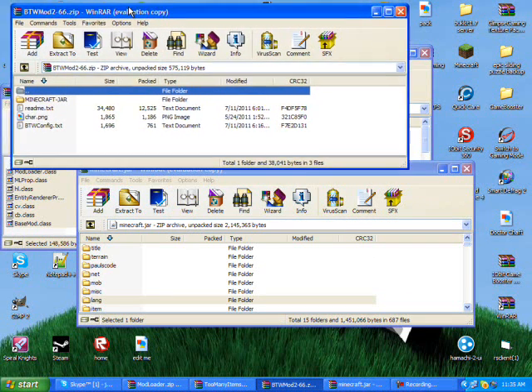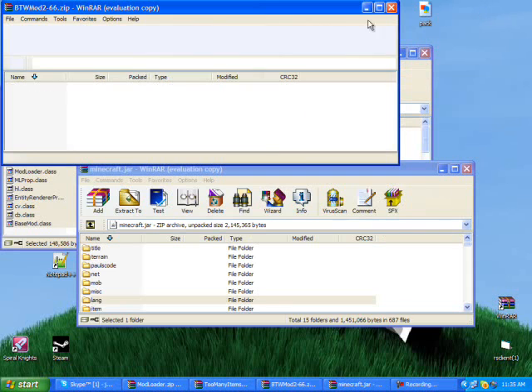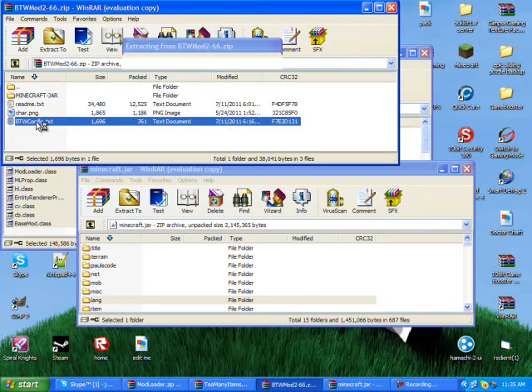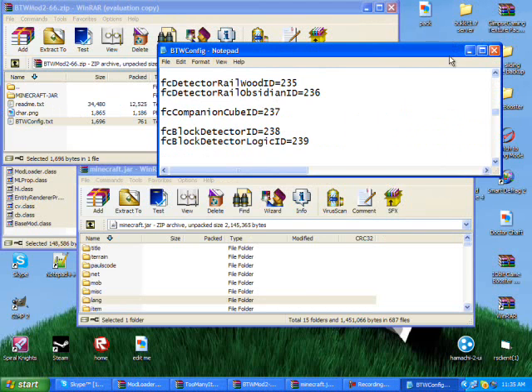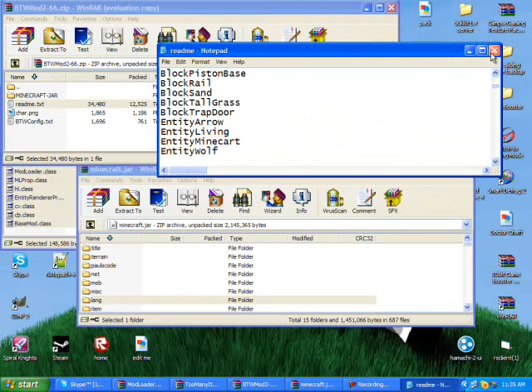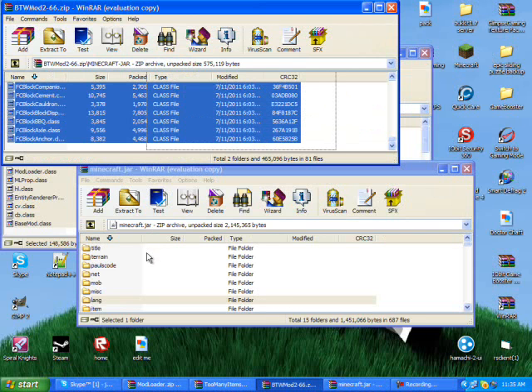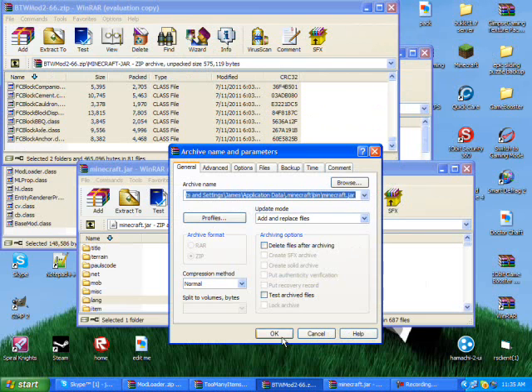Now I always install the mod before I do Too Many Items. Here comes the chart — if you want the chart, you can make that your default thing. Whatever you want, there are config files if you want to mess with stuff. There's a readme in case you don't know what you're doing. Right here at the minecraft.jar, you can take all this, highlight it all, drag and drop, and then hit OK.